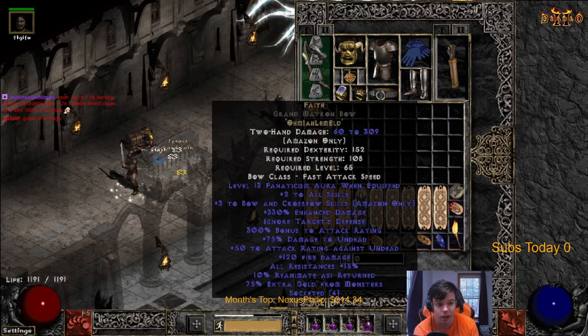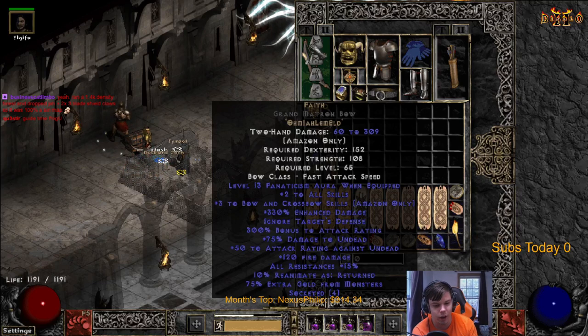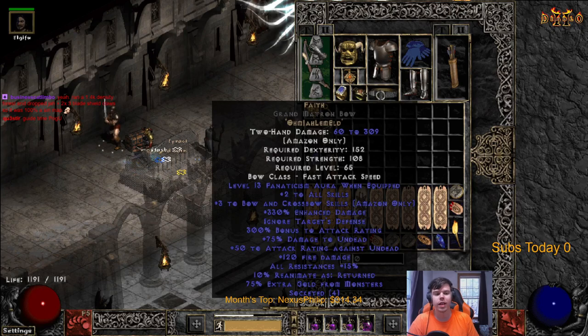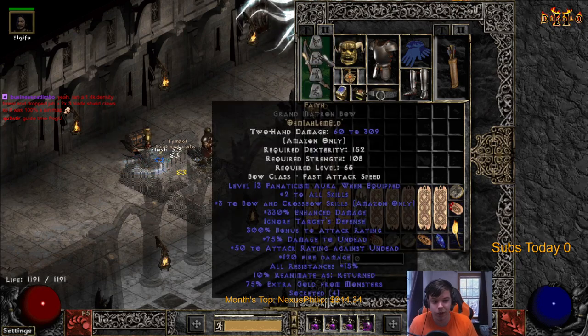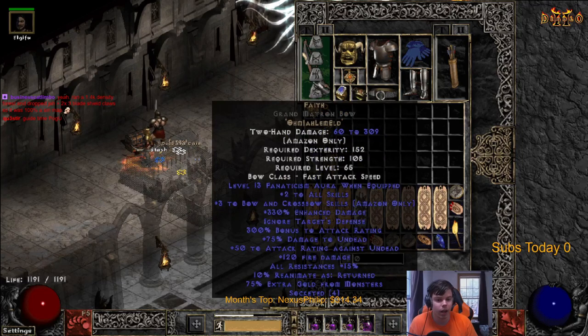All the build guides I plan on making are things I actually played myself and have experience with. They're not just theory-crafted. That's the reason I'm making these guides - because I actually have experience with these things. Level 13 Fanaticism is perfect for this Faith bow.